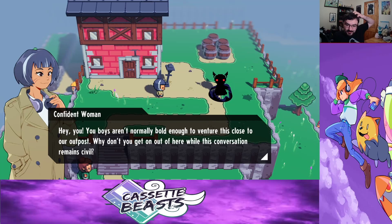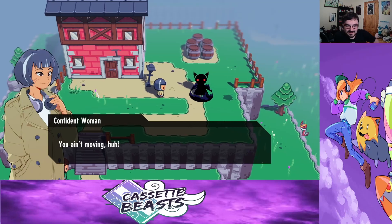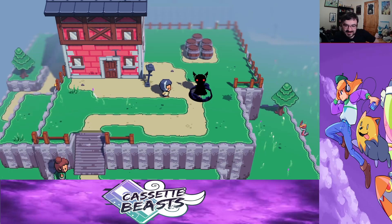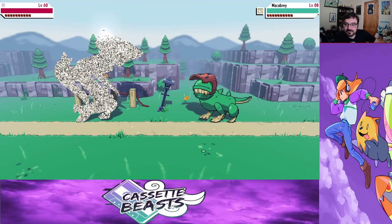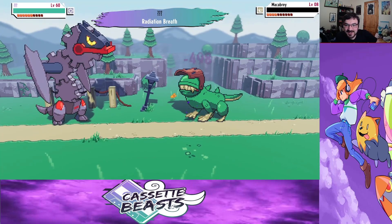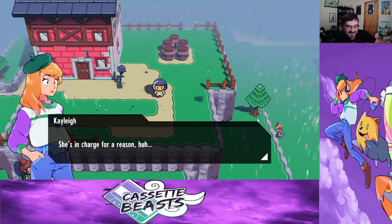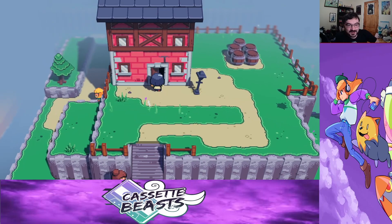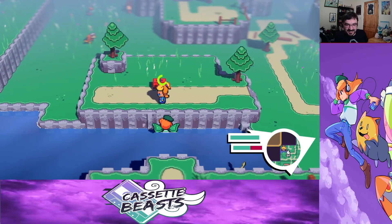You boys aren't normally bold on the outskirts this close to our outpost. Why don't you get on out of here while this conversation remains civil. You ain't moving, huh? They are level 60 — it's to be expected. She's in charge for a reason — because she could turn into Godzilla. They had no chill.